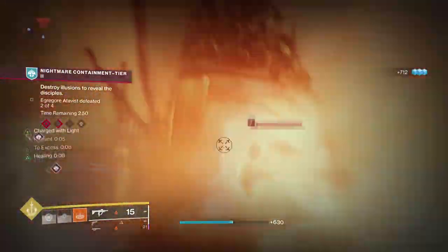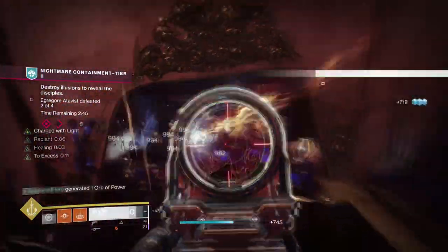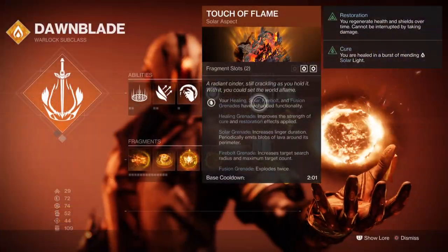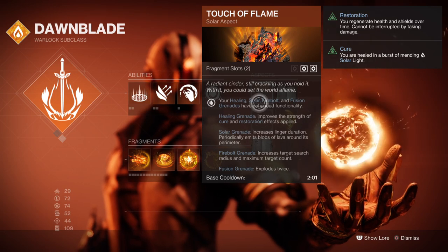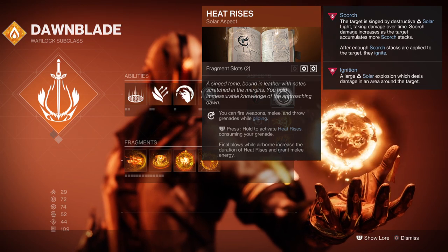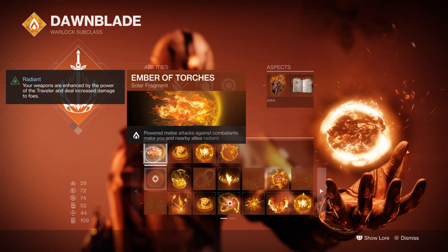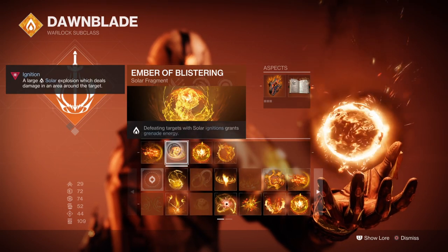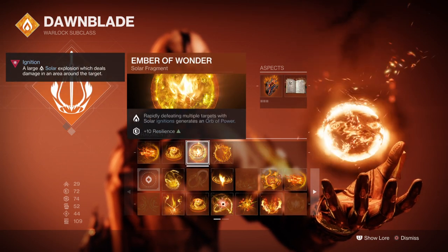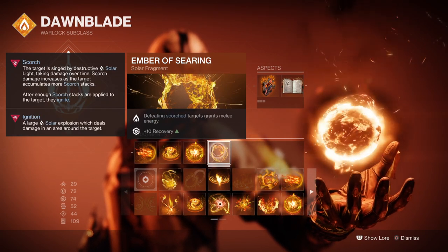For the subclass, we'll be using Daybreak as that's the best offensive super to use. For aspects and fragments, we'll need to focus on supporting your melee as high as possible so we can proc them constantly. Touch of Flame allows solar grenades to last longer and emit blobs of lava around the perimeter. You'll then want Heat Rises where you can hover in the air longer and it will grant melee energy while in the air. For Fragments, you'll want Ember of Torches where powered melee hits against combatants make you and your allies radiant, and Ember of Blistering where defeating combatants with solar ignition grants melee energy back. Ember of Wonder where rapidly defeating targets with solar ignition generates orbs of power, and Ember of Searing where scorched targets grant melee energy back.